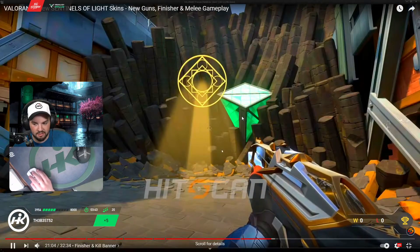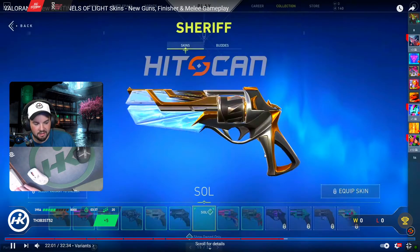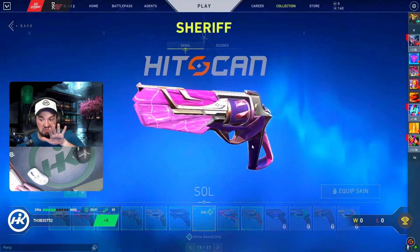Let's see the kill banner — you have the similar to the ads radical on the ground, yeah. Variants, this is what we wanted to see here. It's sort of the same effect with the gold, but like...